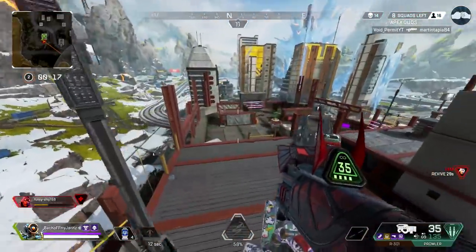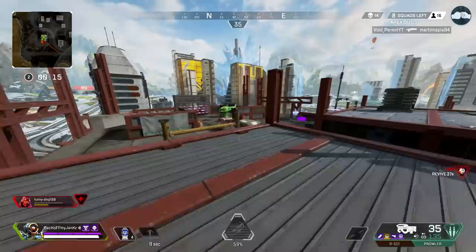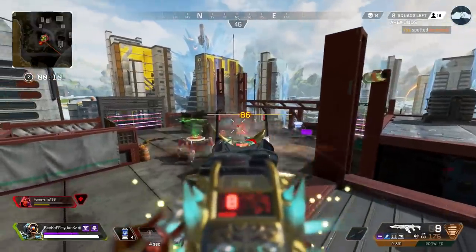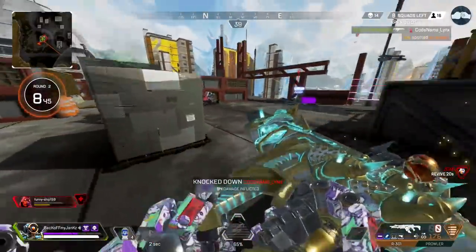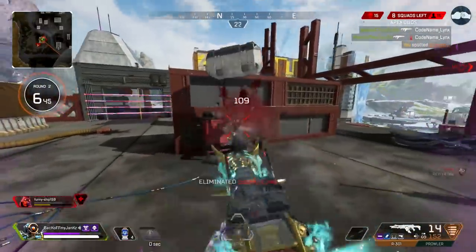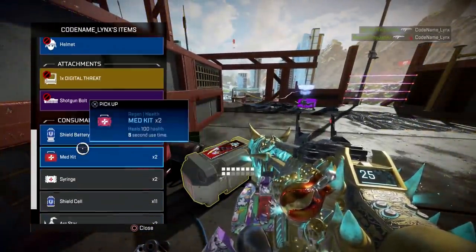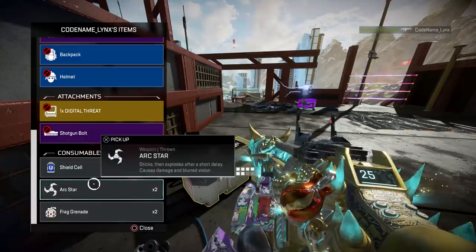I'm gonna get this gold armor, hopefully, and then get the teammate. Gold armor is such a game changer. Nice — and a bag too. Able to rez the teammate and he'll have some health, that's awesome.